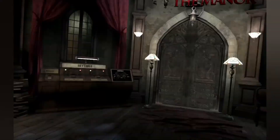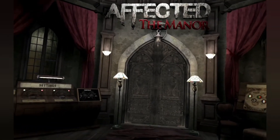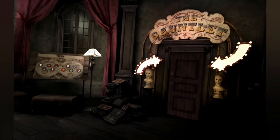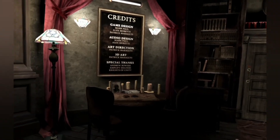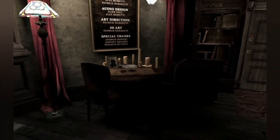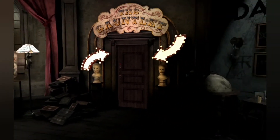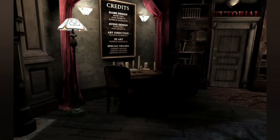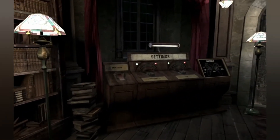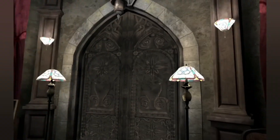Well, there we go. So that was Affected: The Manor — never played the darkness mode before. There's also the gauntlet, which is like a speed run sort of thing, and then you've got a tutorial. I think the main game is somewhere else. So that's the darkness area over here. I think you have to do the tutorial first and it leads on from that.